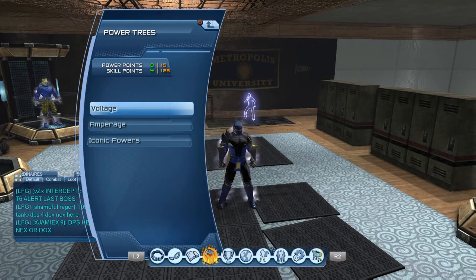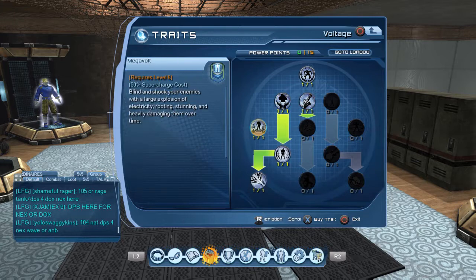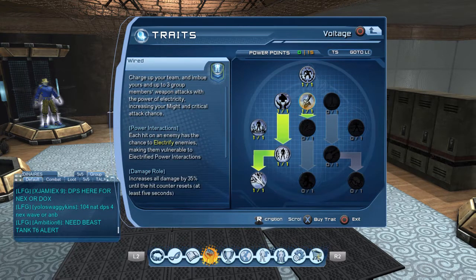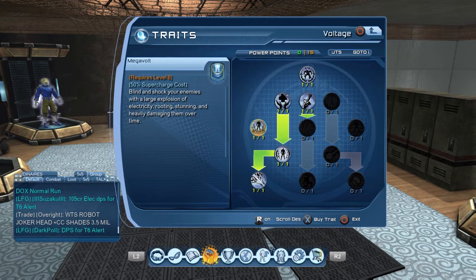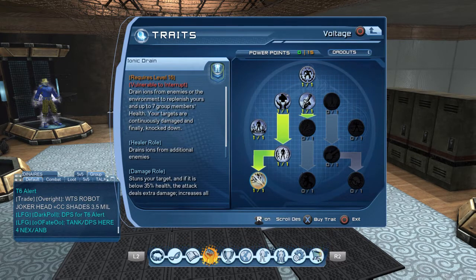Going into the voltage tree, you're going to go all the way down the left and get the 35%er, go down the middle just to wired, and then get megavolt. Wired is going to be your buff for your weapon and also electrifies enemies. The supercharge is going to be a large AoE, and the 35%er is a single target.